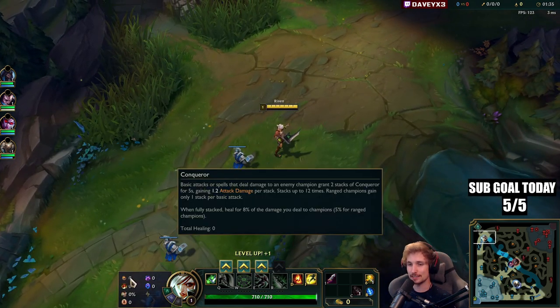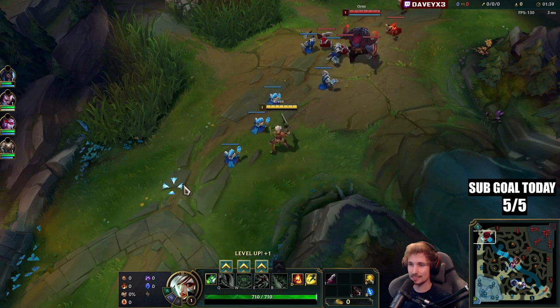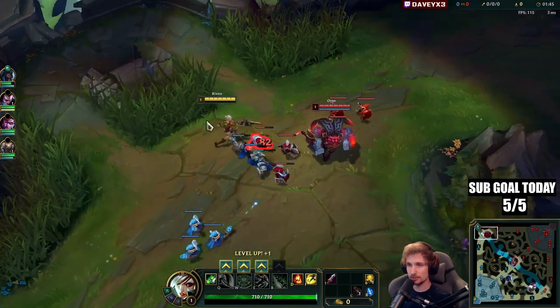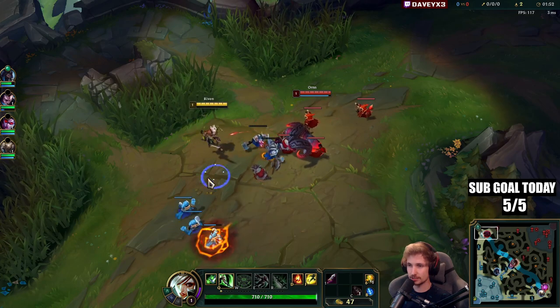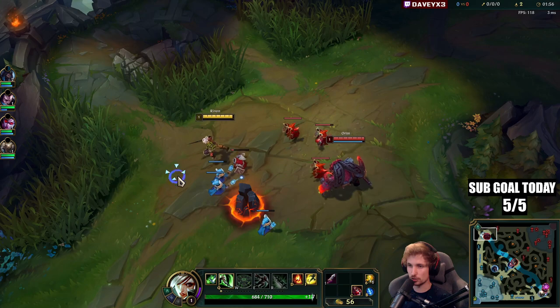What we have in this game is the Conquer page. We also have Nimbus and Transcendence, and then we also have D-Blade, Ignite, and Flash. The Ornn matchup is really interesting because currently Ornn is one of the best tanks in top lane — this guy has a really strong lane phase and is excellent at pretty much all stages.